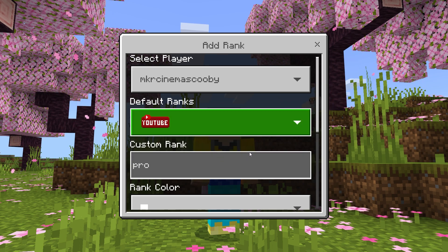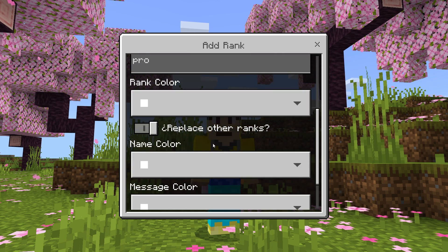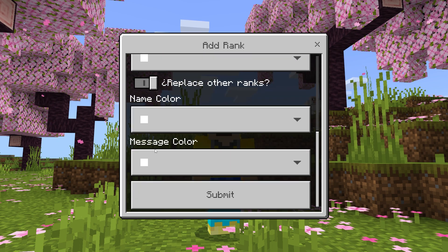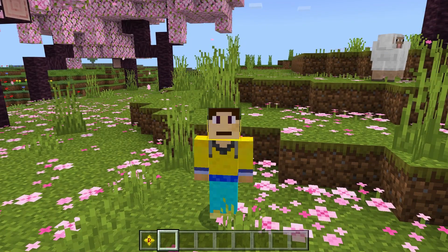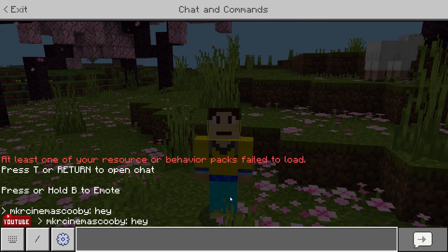Let's start out with a simple one — the YouTuber rank. We'll leave the other fields blank. You can also change the name color and the message color here. Let's just leave it white for now and click submit. Now let's type 'hey' and as you can see I have the YouTuber tag with everything else in the default white color.